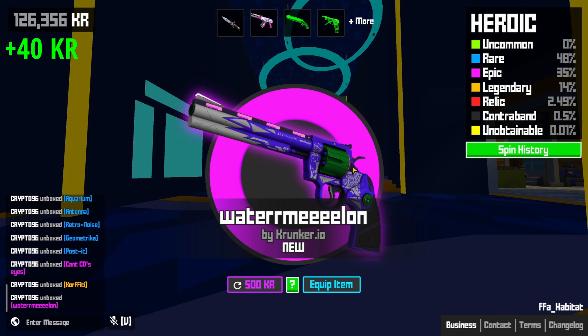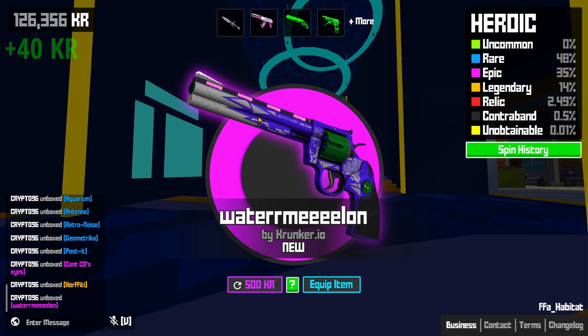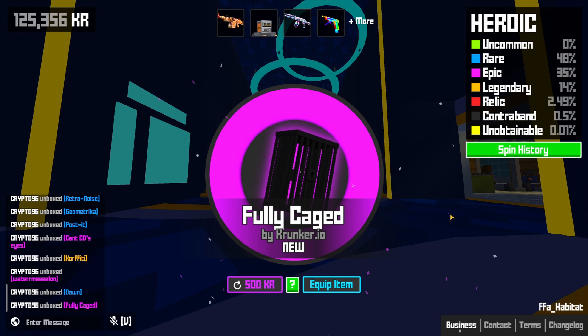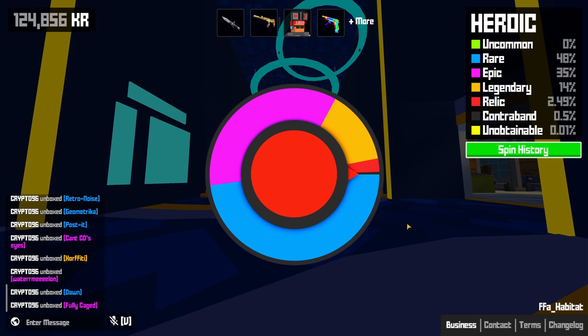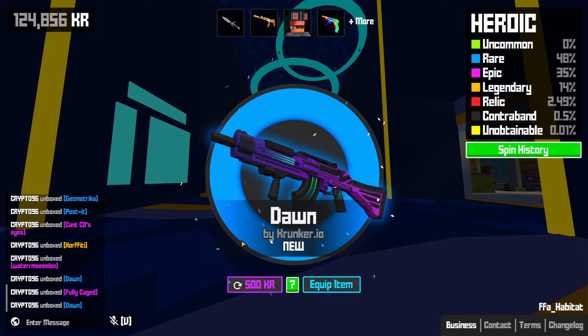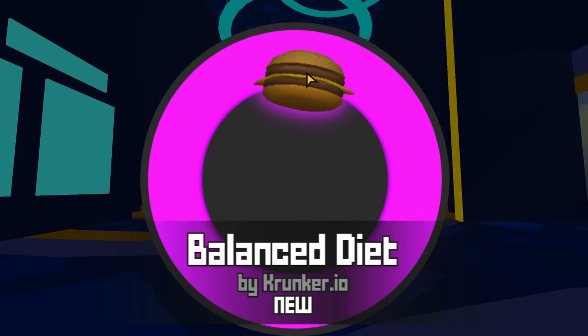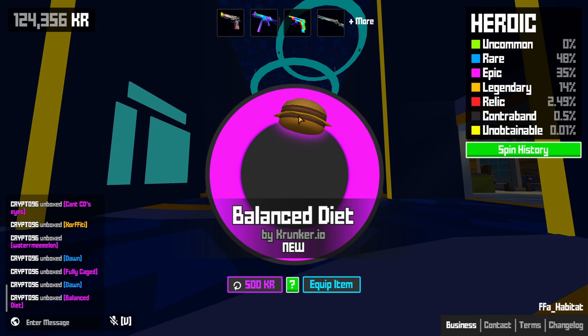That actually looks really good for a purple — it's a really nice looking rev. What the hell is that item? Into Bear? I have no clue what kind of item this is. Are you supposed to wear that thing? Jesus. Balanced diet? Doesn't look like it — there's two meat patties and a slice of cheese, and bloody no vegetables on that thing at all.